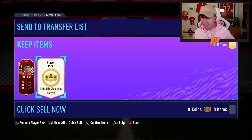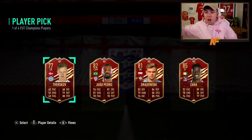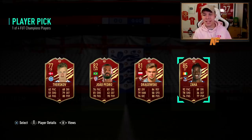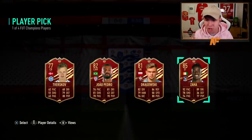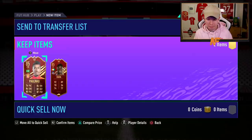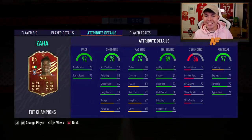I'll take it. If we get anyone else from the top five again that would be sick. Let's go - Wilfred Zaha! That is two class player picks - Wilfred Zaha. I am so happy about that. I'm a big five-star skiller, I love doing my skills - Zaha is beautiful for that. Hopefully a sick impact. I'm very happy that I stopped at Gold 1. That is sick, let's go!